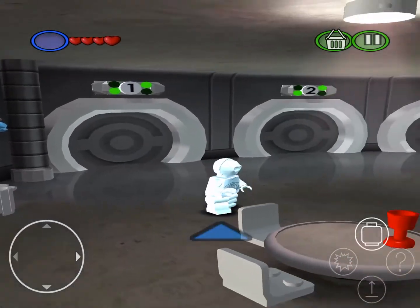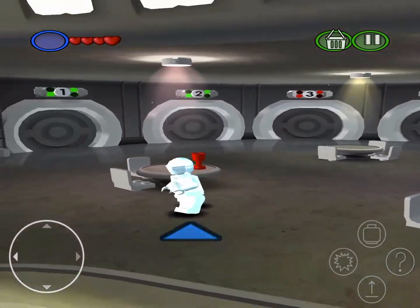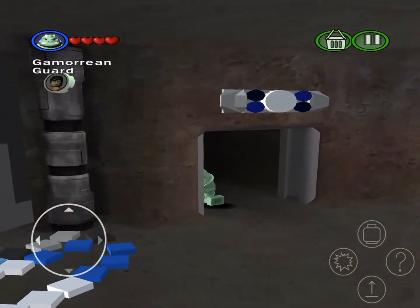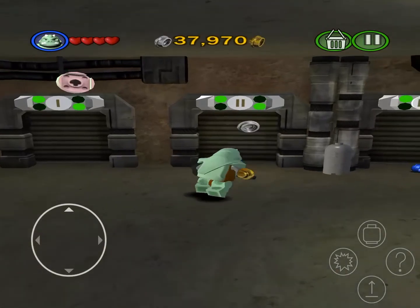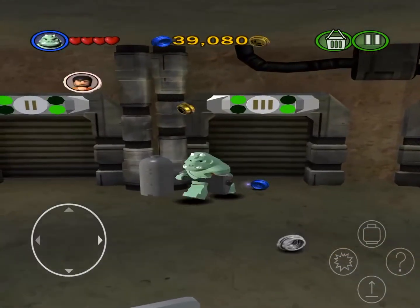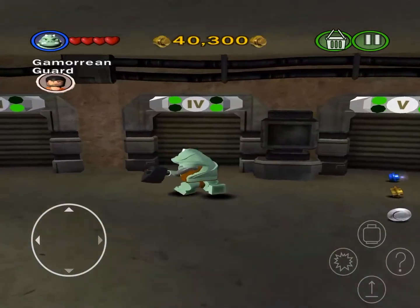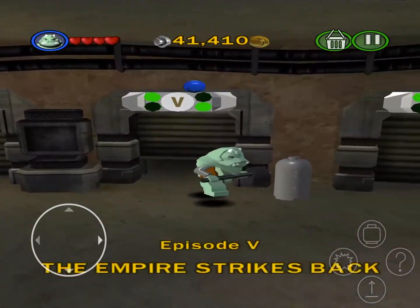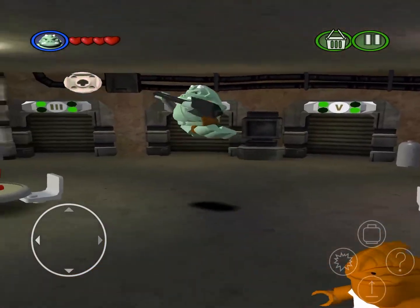I don't want to be this guy, he's slow. Is there anyone else? Oh, I want to be Gamorian Guard — okay good, I can switch to him. I'm going to collect these studs before we go purchase some characters. He's slow too. He's walking like — I'm so slow. Oh, I'm a Gamorian fat pig, I'm so slow.